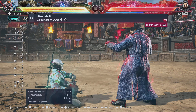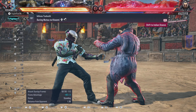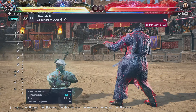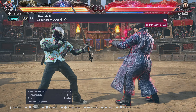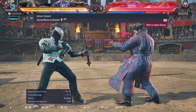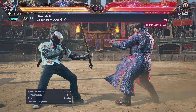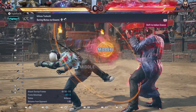You have a lot of options out of Indian Stance which I'll get into in a later video, but know that all those options are slow except for Indian 3+4, which is about 17 frames. However, nothing is guaranteed off that plus 20 — they can still block. But plus 20 standing is rare in Tekken; I can't think of another character that has that, so nobody's going to be thinking about it.